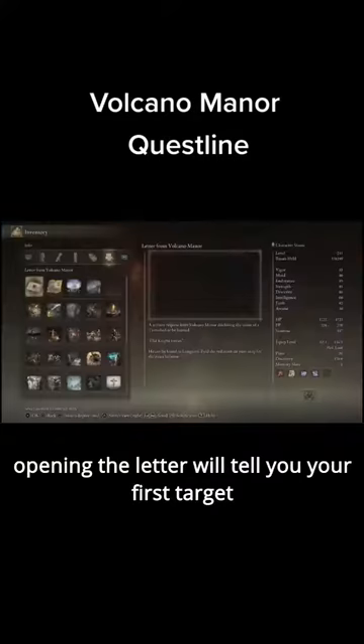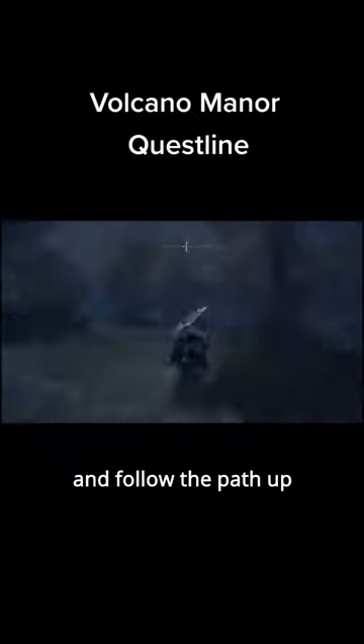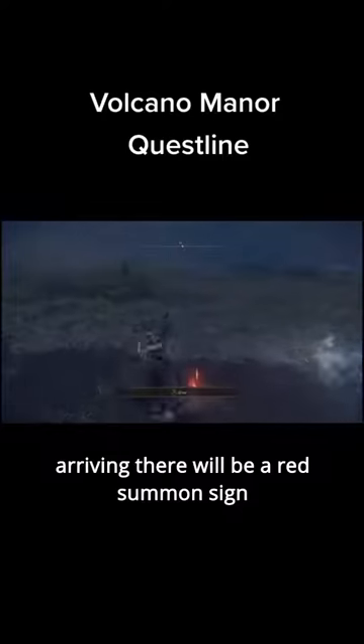Opening the letter will tell you your first target, Old Knight Istvan. Travel to the Warmaster's Shack Inland Grave and follow the path up. Arriving there will be a red summon sign.